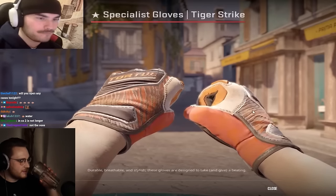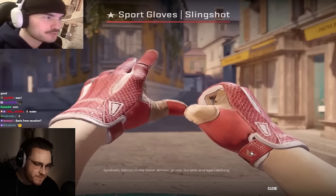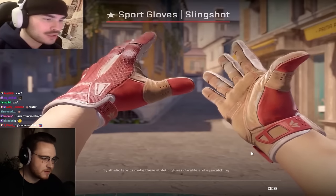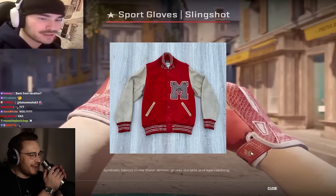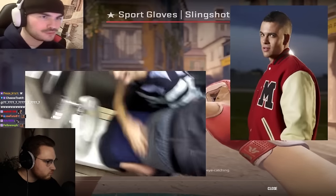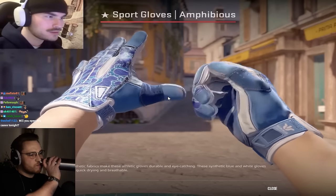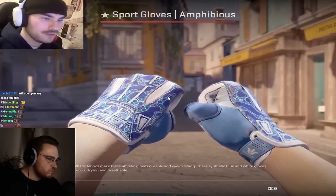Dipping into everyone's favorite type — the sport gloves. Sport glove slingshot — this thing just looks like a varsity jacket. This is for the jock football bully that gave you swirlies in high school. Slingshot going A tier.